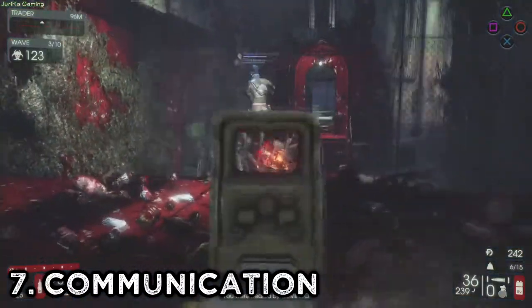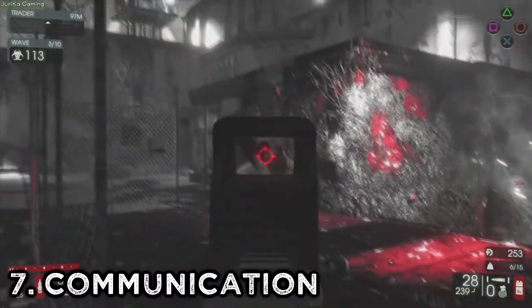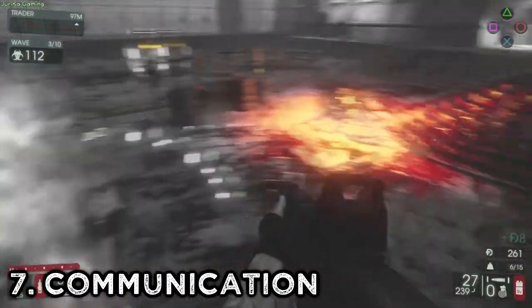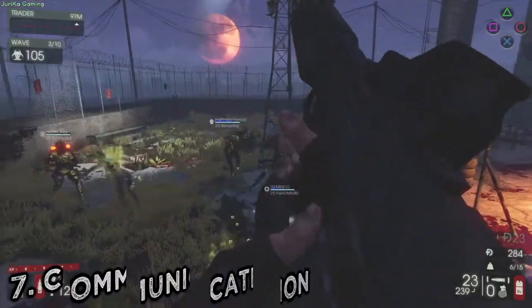Number 7: Communication. If you can, use a mic and communicate with your team. What's the strategy — are you going to go for a camping spot or are you going to roam the map? If you've spotted a large Z and somebody else hasn't, let your team know.